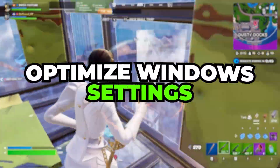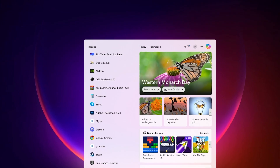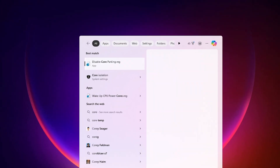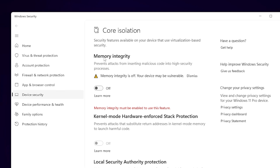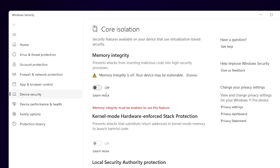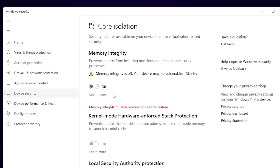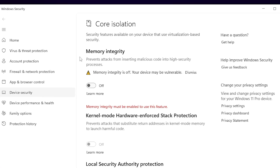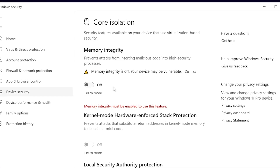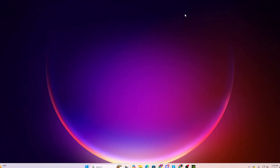Now we are going to optimize Windows settings. First, disable Core Isolation: search for 'core' in Windows search and open Core Isolation settings. Go to Memory Integrity and make sure to turn it off, because it puts a lot of load on your CPU and causes FPS drops and stutters in Fortnite. Close out of it when done.